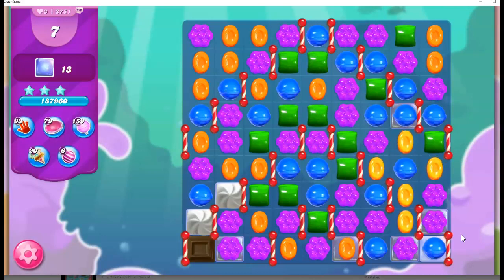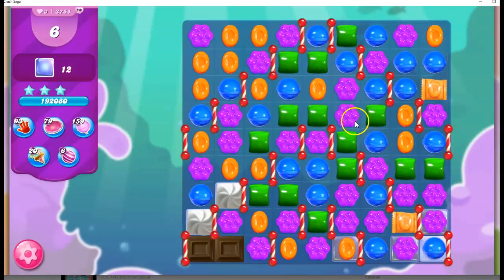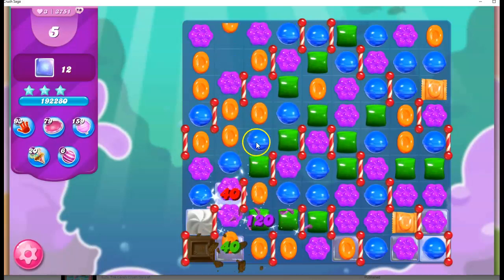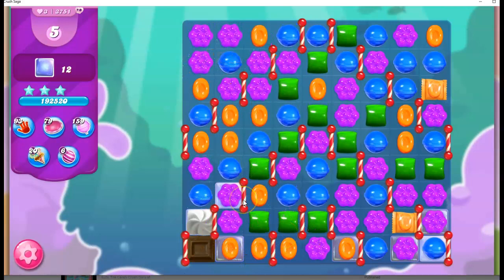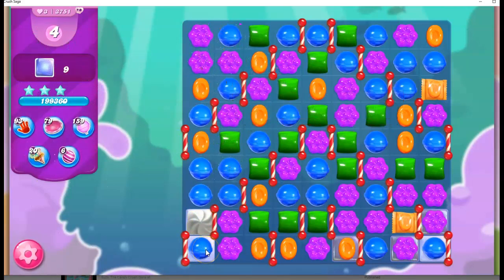Things have been going fairly well. I have to decide my very best move. I do like making this wrapped candy here — I'd be taking out a jelly and situating it right in the corner. We've got seven moves left. Now I've got to get over here. I could make a wrapped candy but it's not really in a helpful spot. I still have chocolate on the board and that's growing, making life a bit difficult. But somehow I got rid of the chocolate — I will take it.